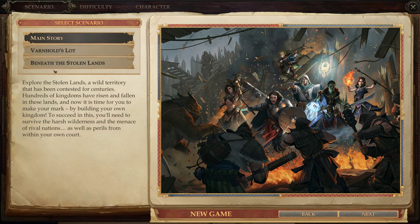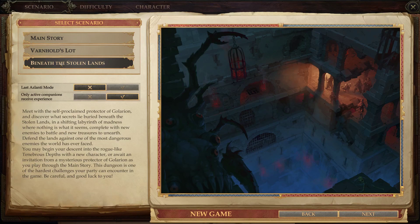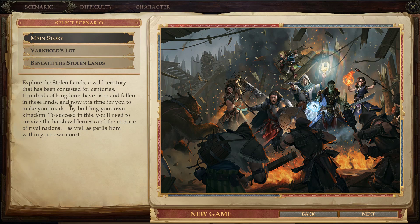Alongside the Enhanced Edition, the final Season 1 DLC was released — Beneath the Stolen Lands. It is a procedurally generated infinite dungeon you can just play through. You can access it through the new game menu or through the main story. We'll be playing through the main story as one of the two new classes introduced with the Enhanced Edition.